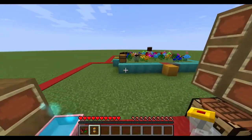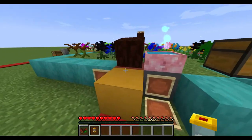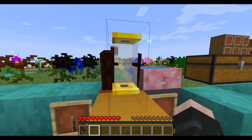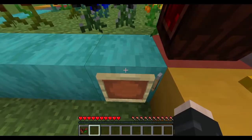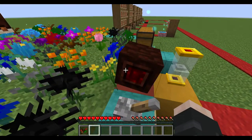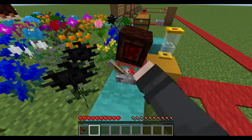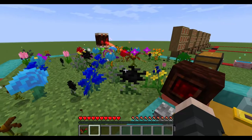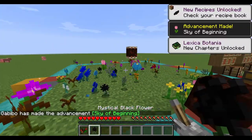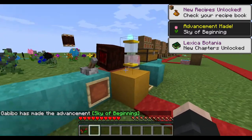We'll move over here and place the hourglass behind the pulsating mana spreader. I also have a lever here, which we will place right next to the mana pulsar. This gives it a pulse and then it harvests with the drum. Give it another pulse, it harvests again with the drum. And then you can turn it off.